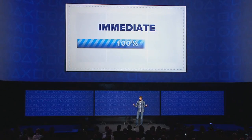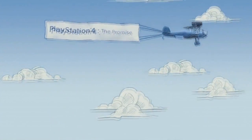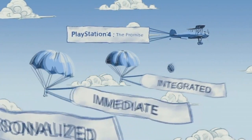One of Sony's main goals with the new PlayStation 4 is immediacy. Gamers should be able to play or download all their content with the least amount of effort possible. Not only does the 8GB of RAM contribute to this, but also the way the interface has been designed. So let's begin at where it all starts: booting up the system.